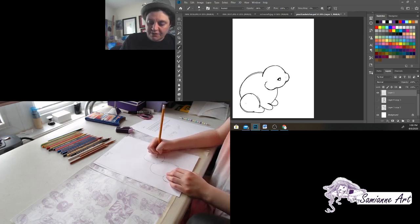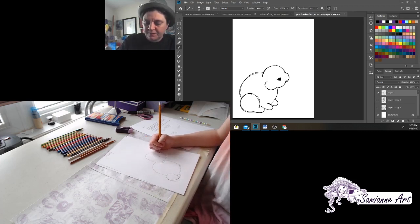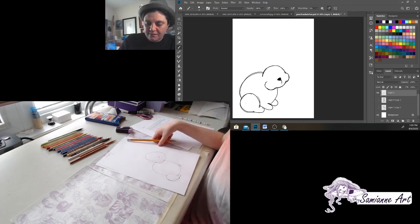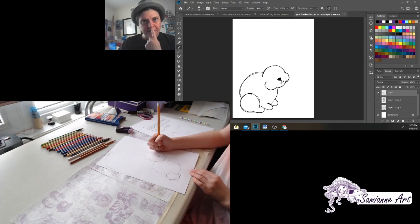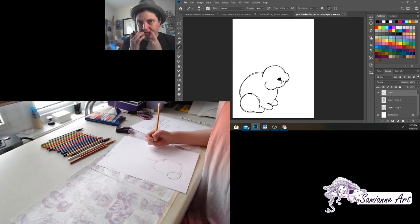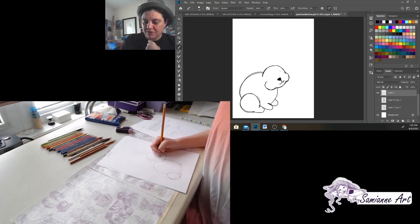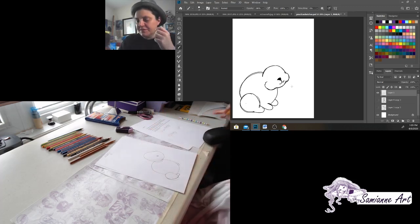I fill it in because I'm probably going to make it a black nose. I like my happy bunny. Bunnies have a little line connecting the bottom of their nose to their mouth — it's almost like a little slit. Fluffy is going to be so cute.